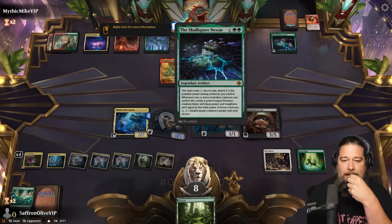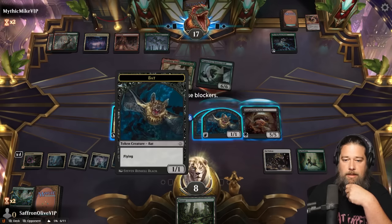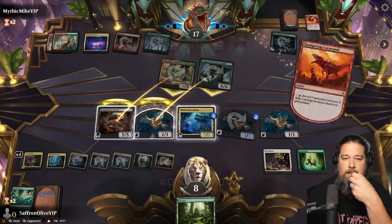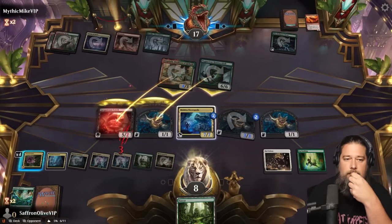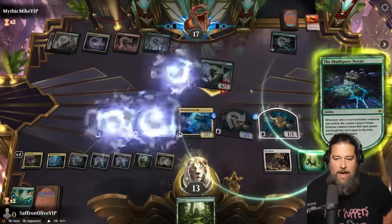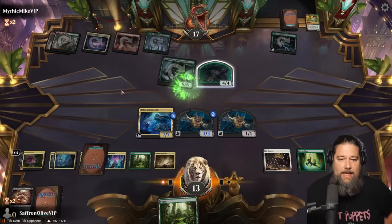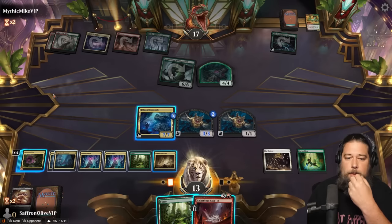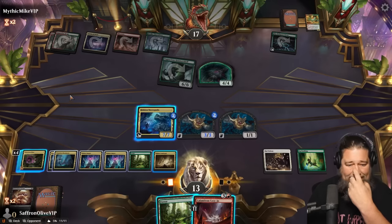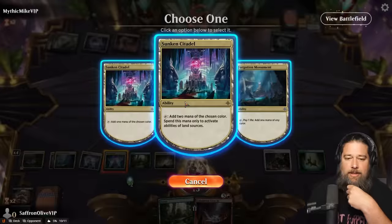I can double the power of something, neither of these have trample though. Opponent combat — block here, block here. That's fine. So I kill our lifelinker, we get rid of the two drop, opponent gets a token. Skullsport Nexus is looking kind of scary. We untap, we can fire up the Moths. Opponent can block one thing — 12, 13, 14, 15, 16. We're one short of lethal. One short is still one short.